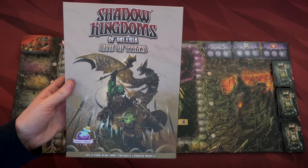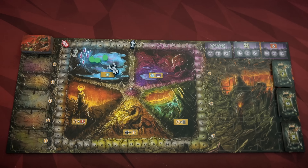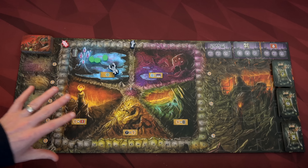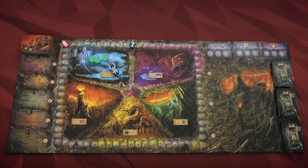The game also has one expansion, Shadow Kingdoms of Valyria Rise of Titans. I'm not playing with any of the modules — they're modules you can mix and match and add into the base game. I do feel like most of them are for the player only, making it slightly easier, so we're just going to play base game only. Turn on those Klingon subtitles in case I make any mistakes and I miss it in editing. And of course don't watch this for any sort of strategy — I'm going to be showing you how to play and we'll likely make some pretty poor choices, but that's okay.